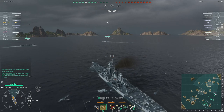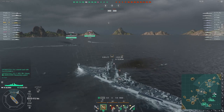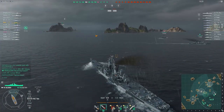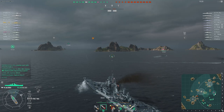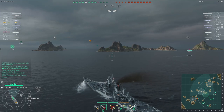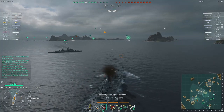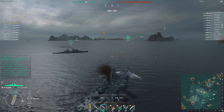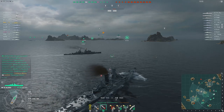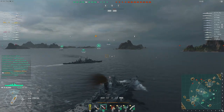Update 0.8.1 brings a host of new changes including the current map Shards, which has had a number of its islands repositioned — time will tell how that plays out. We get changes to the radar and flooding mechanics, and finally we get the chance to play the USS Alaska for the very first time. The enemy team has two carriers, an Alaska, and a Kronstadt division, so it's an excellent chance to test its metal versus its direct premium competitors at tier 9. Wargaming changed my sound settings while upgrading the game audio, so if the game sounds a little odd at times I do apologize.